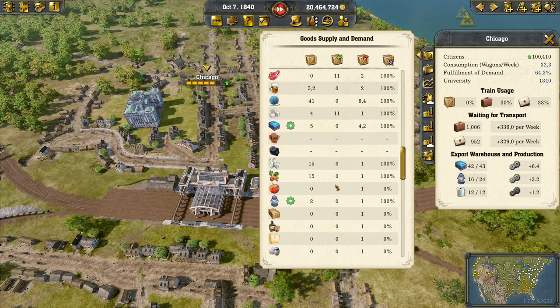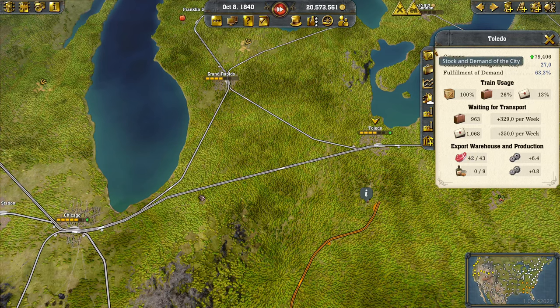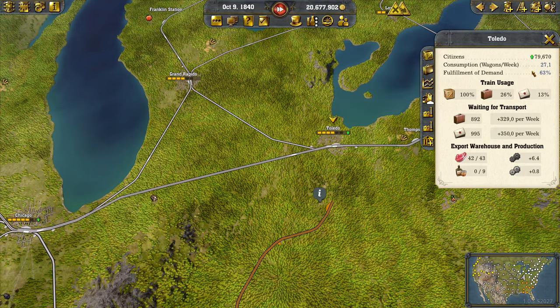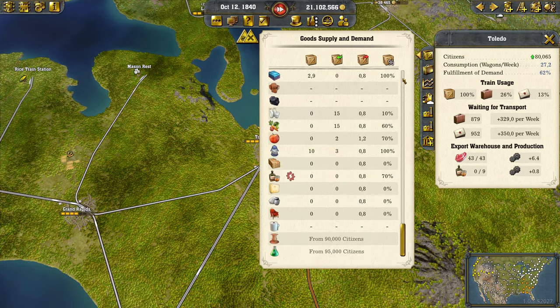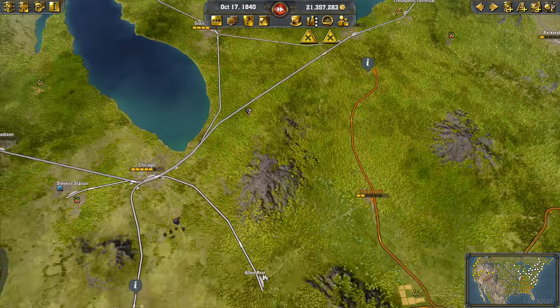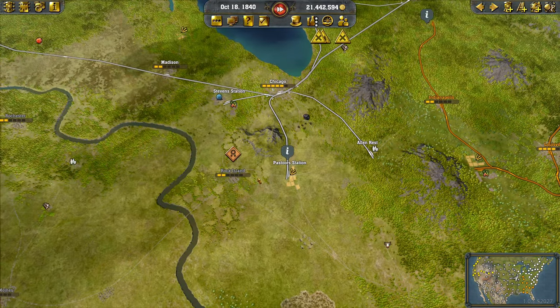Now at 100,000 — how does paper get consumed? We've got 12 paper here now. Toledo is close to 80,000 and unlocks paper, and Grand Rapids has no paper yet. Once Toledo hits 80,000 we have paper, but there's no consumption anywhere — not in the city, nor in any of my productions. Perhaps for chemicals later, but that's another 15,000 citizens away. It was the first one we built, so I'm a bit disappointed — no one needs paper. Not even toilet paper!